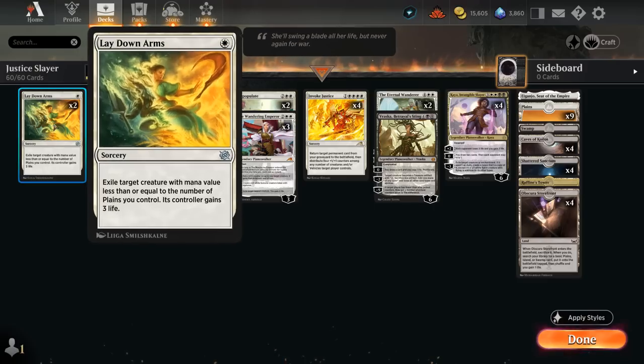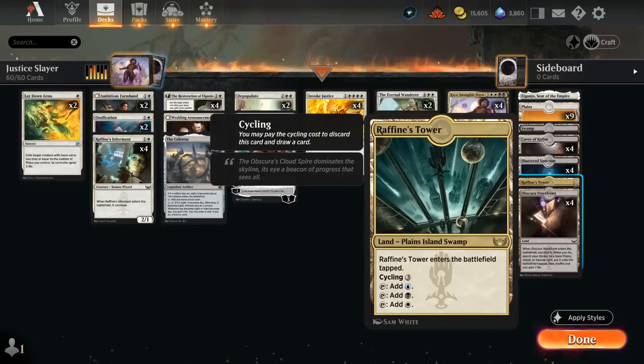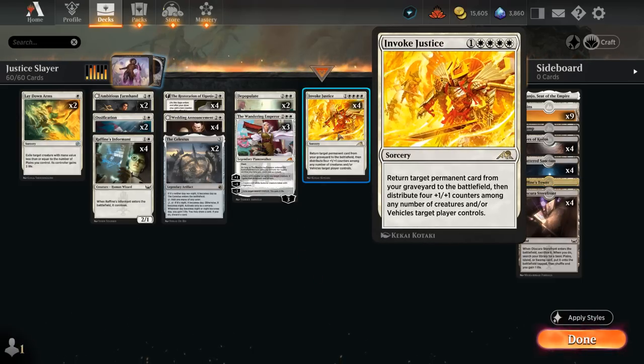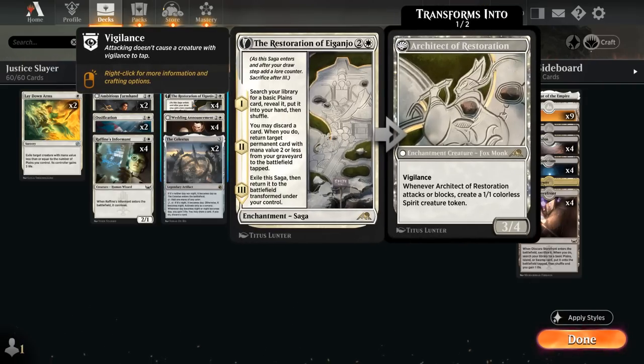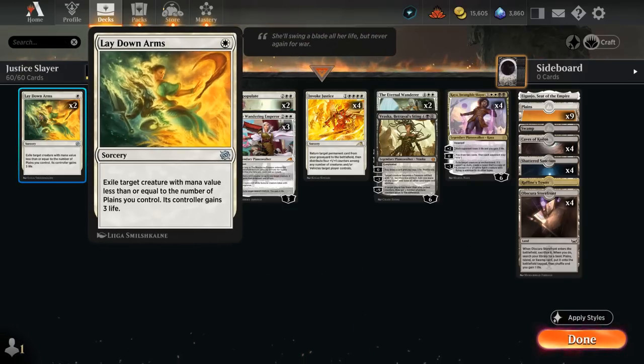We've got some cheap spot removal as well, with 2 copies of Laydown Arms to exile a creature with mana value less than or equal to the number of Plains we control — its controller also gains 3 life. As a control deck we don't really mind, and we've got plenty of basic Plains to enable our Laydown Arms, as well as Riphean's Tower fetch lands to fetch our Plains. We need quadruple white for Invoke Justice, so we will naturally have a lot of Plains. Restoration can fetch a Plains with the first chapter, and 2 copies of Ambitious Farmhand will also find Plains when it enters the battlefield, and with Coven can potentially transform into a 3/3 lifelinker.